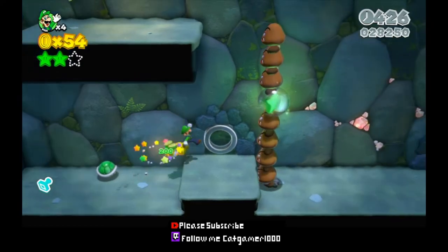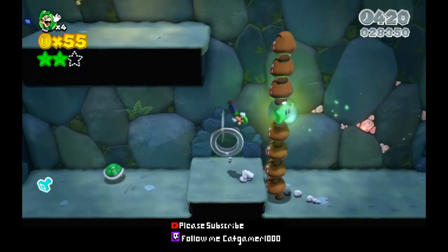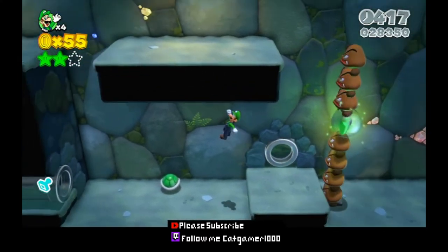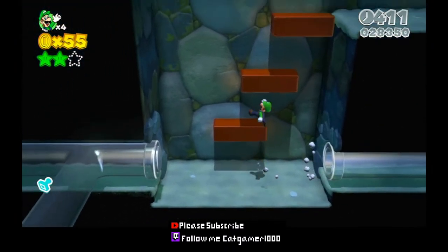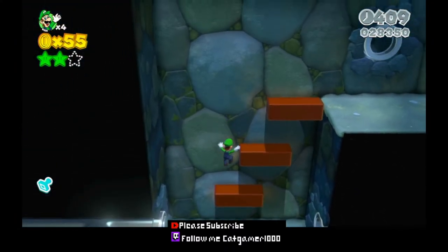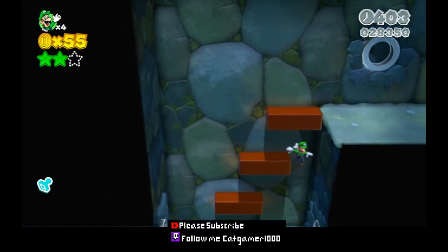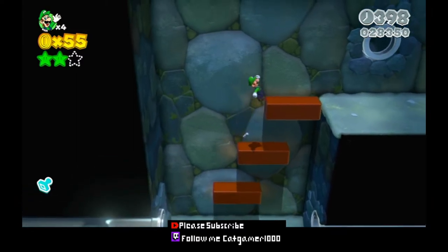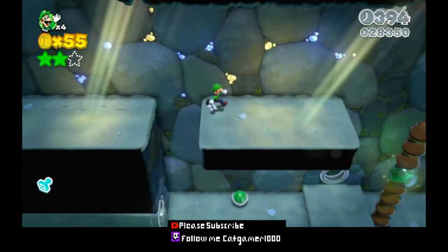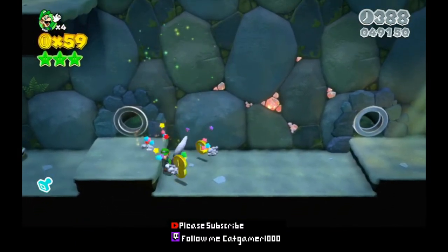That's a Goomba Tower. Quickly, we need to defeat the Goomba Tower. Now, the quickest way I know to defeat it is — get up here. Boom. Boom. No, not there. Why was I looking at the TV screen? That was the lag — it was nothing else, I swear. Oh, that was satisfying.